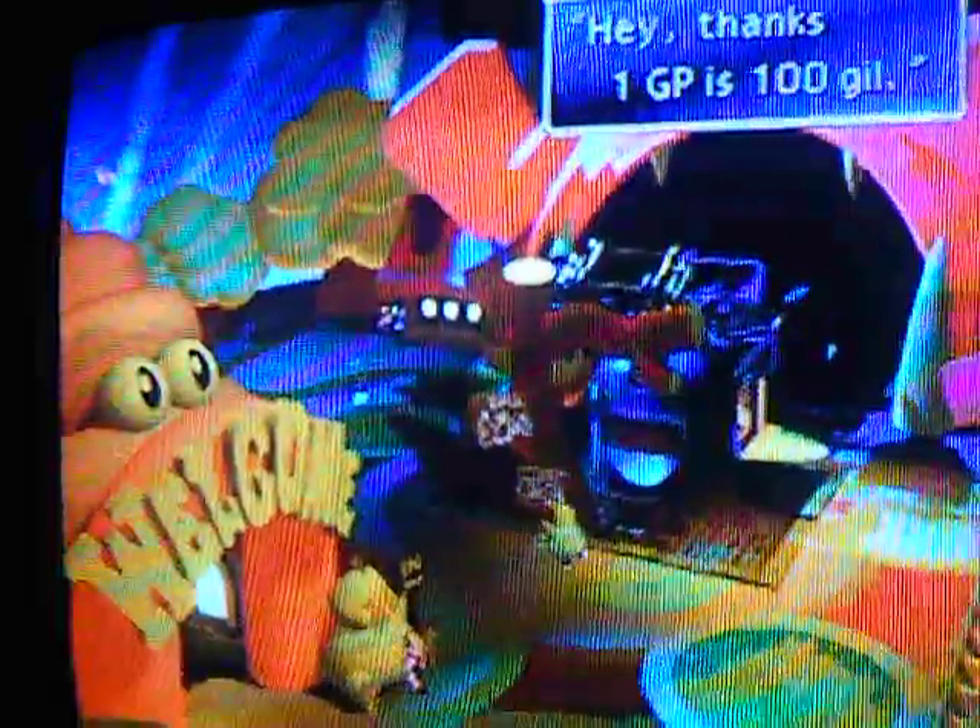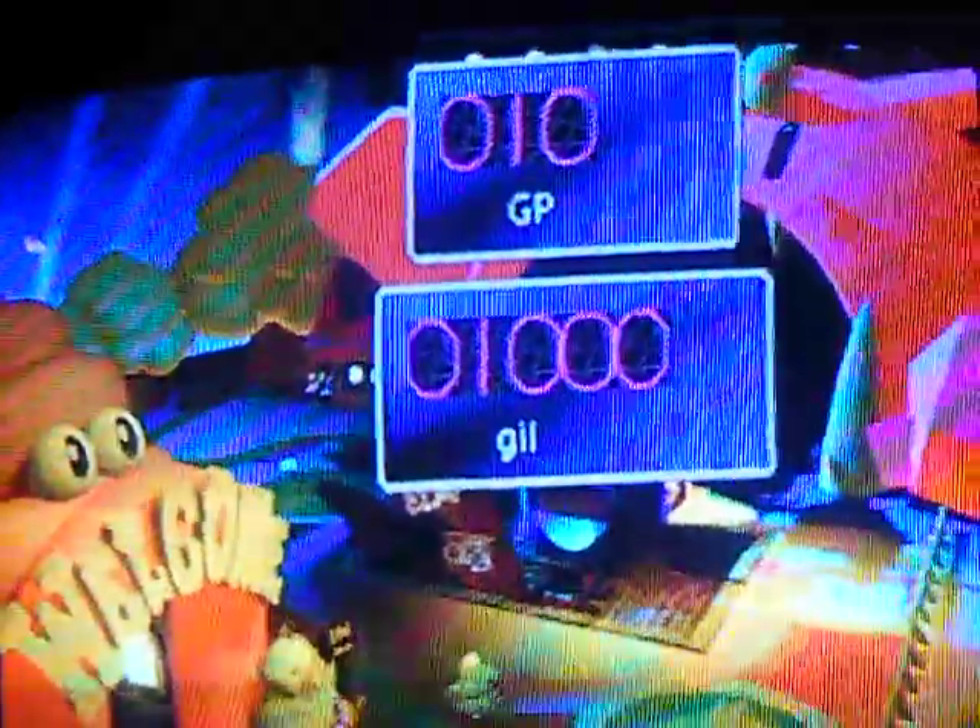And then he says, hey thanks, 1 GP is $100. So, 1 GP is $1,000, and 10 GP is $1,000, so that's what you do. I'm just going to give him $10,000. And look, that's 100 GP right easily.